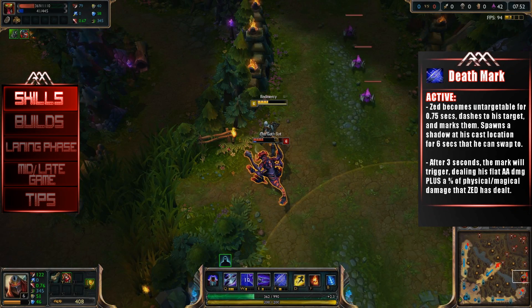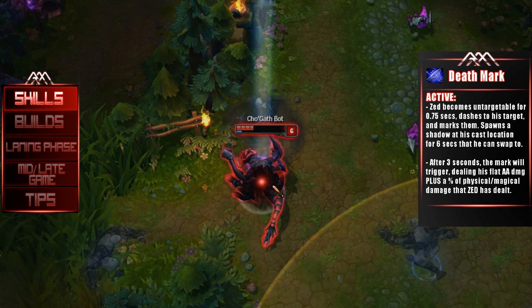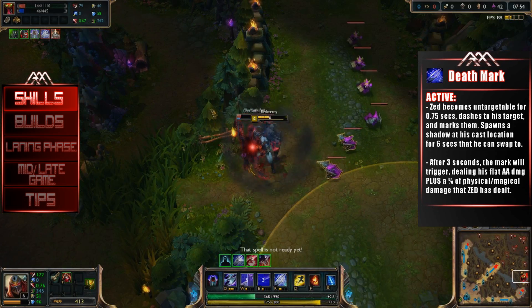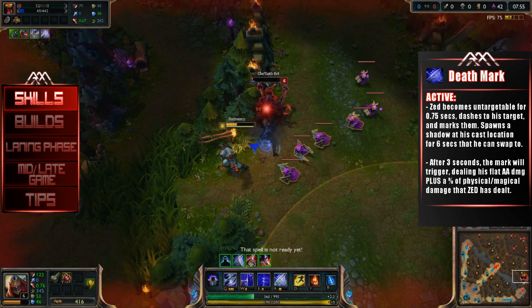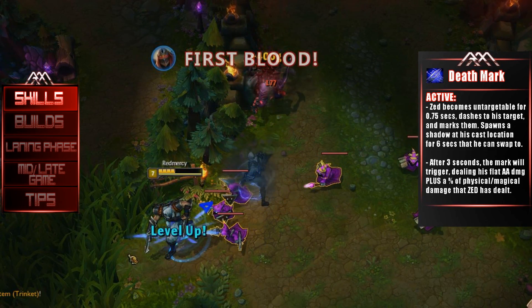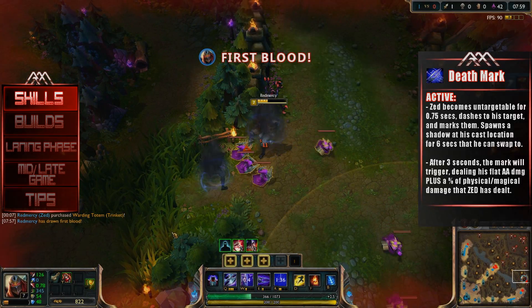Zed's ultimate, Death Mark: when using this ability, Zed becomes untargetable for 0.75 seconds as he dashes to his target and marks him for death. This ability also spawns a shadow at his cast location for 6 seconds that he can swap to. After 3 seconds, the mark explodes dealing Zed's flat auto-attack damage plus a percentage of all the physical and magical damage that Zed has dealt to his target.